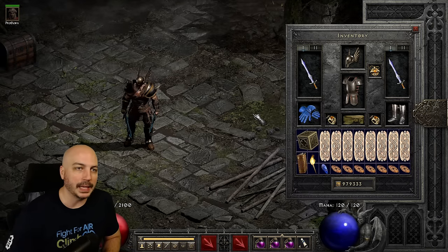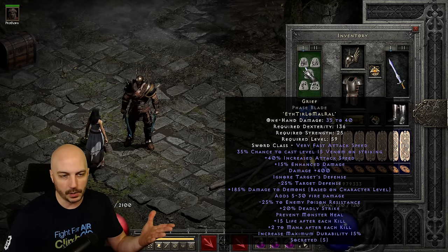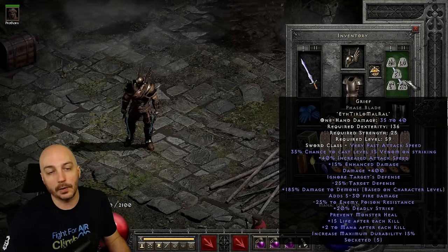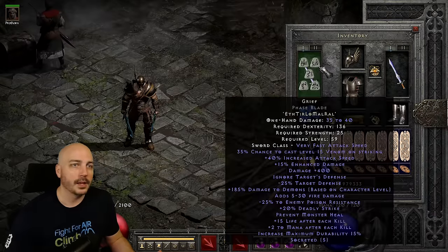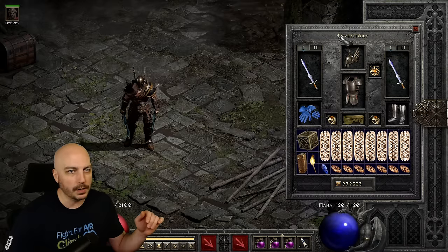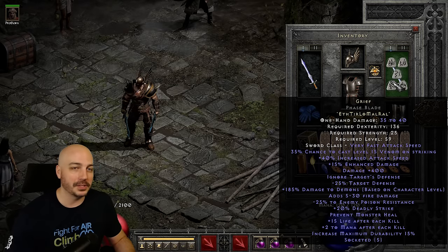Now the gear - for ease of use, I went with dual griefs here. Can't go wrong with two grief swords - a ton of damage, ignore target defense, prevent monster heal, and a lot of other great things. You could also throw on a Last Wish, or do a grief and a Death, grief and a Breath of the Dying. For budget options if you can't afford these, a Lightsaber and maybe an Unbending Will work. The swords slot has the most options depending on your budget, but dual griefs really do a ton of damage.